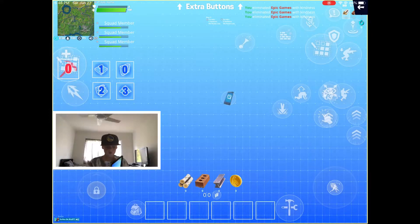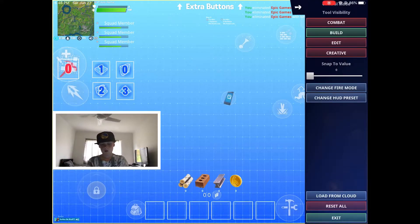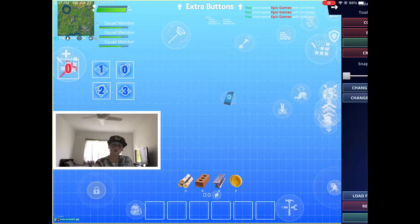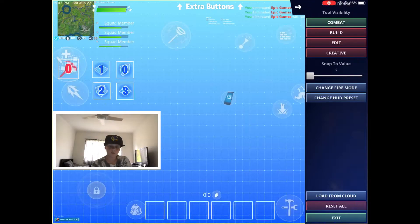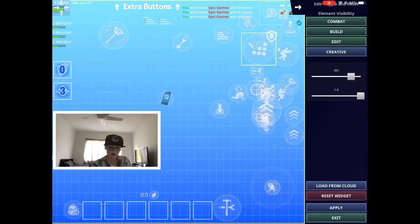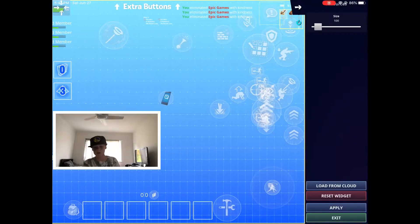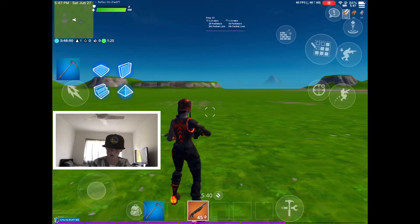Now what most of my friends wanted to know — and I don't know about you Jared — is how do I edit so fast? The number one thing is I have my edit button in combat, so it's always there. Let me show you guys an example.